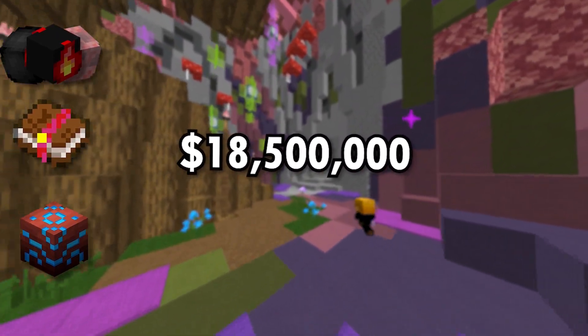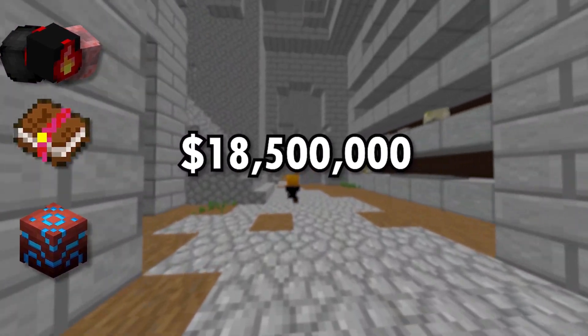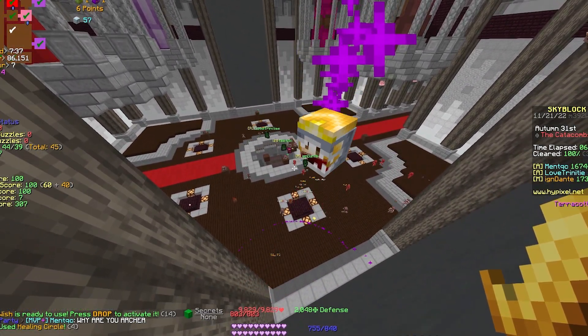With current re-combobulator prices and all loot combined, we made around 18 million coins total. Nine million coins a day is actually quite impressive for a newer player, and I'm satisfied with that outcome.